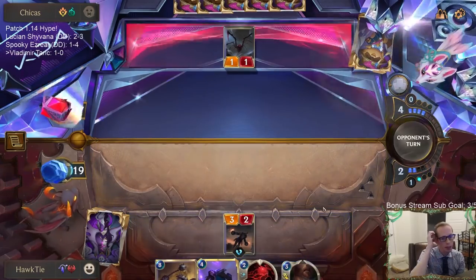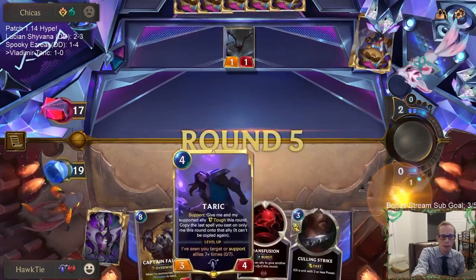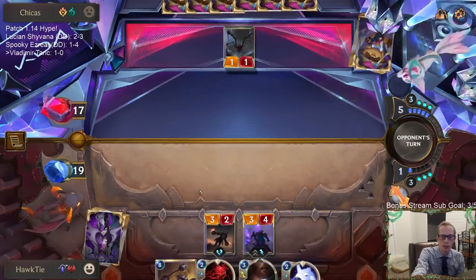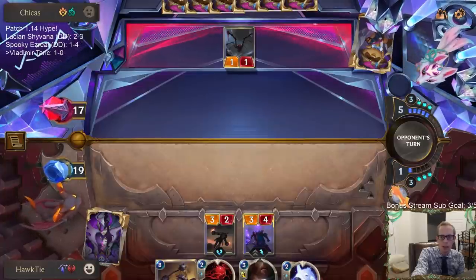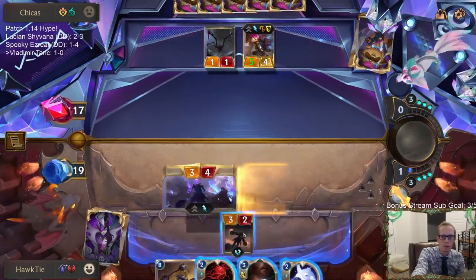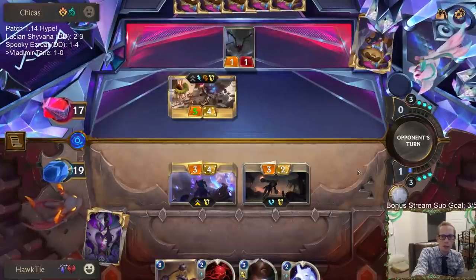Game 2 - I'm just going to go with the Grenadier and save the three spell mana so that whenever I play Taric, we have Transfusion available, instead of playing Taric and they go Thermogenic Beam. They obviously can still have Thermogenic Beam, but that would eat all their other mana too. This Vi is going to be a problem.